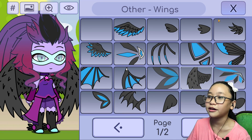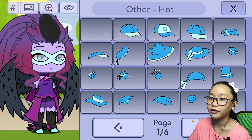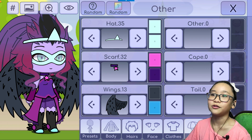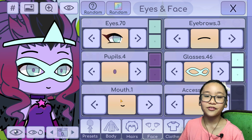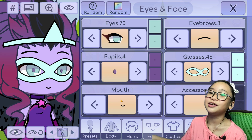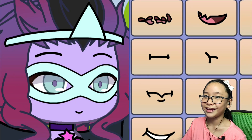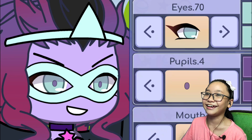Her pupils are really small and I'm going to make them purple. Her wings are not black — they're actually indigo, really dark indigo. I forgot her horn, and Gacha Life doesn't have a unicorn horn so I have to use a substitute. I forgot to change her expression because her expression should be evil, so her grin will be like this.